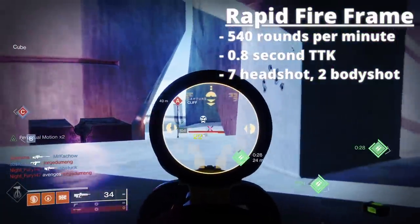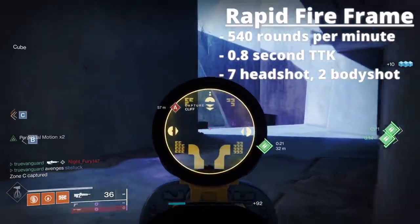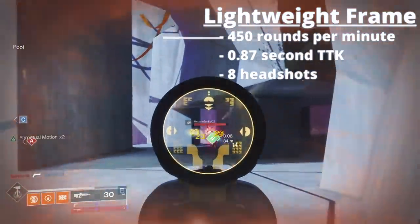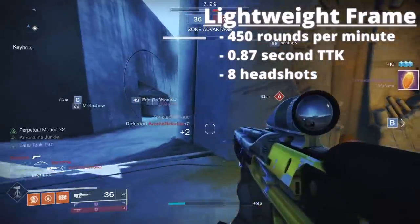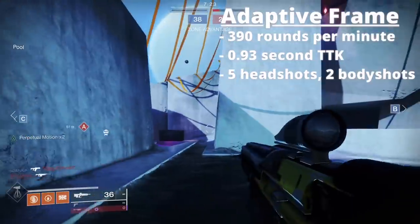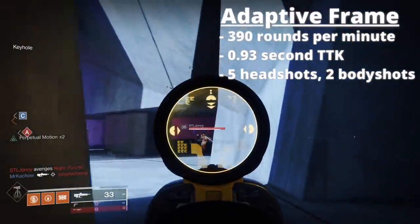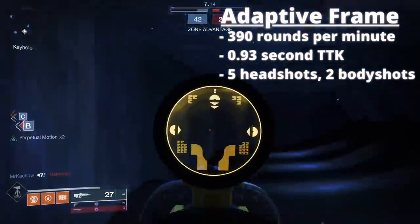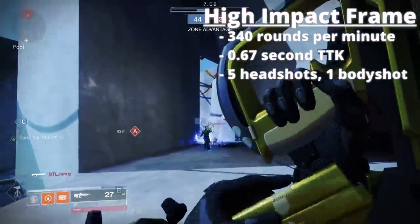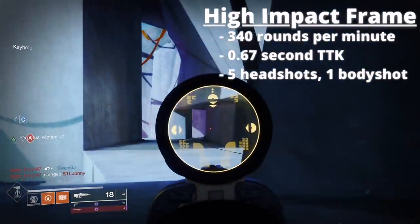Rapid fire frames require you to hit 9 bullets — that's 3 bursts — with 7 of those bullets having to be headshots, resulting in a 0.80 second optimal TTK. Lightweight frame pulses require you to hit 8 bullets all to the head across 2.6 bursts to kill in 0.87 seconds. Adaptive pulse rifles require you to land just 7 bullets — 5 to the head and 2 to the body — to kill in 0.93 seconds. They're more forgiving, but the trade-off is a slightly slower optimal TTK.